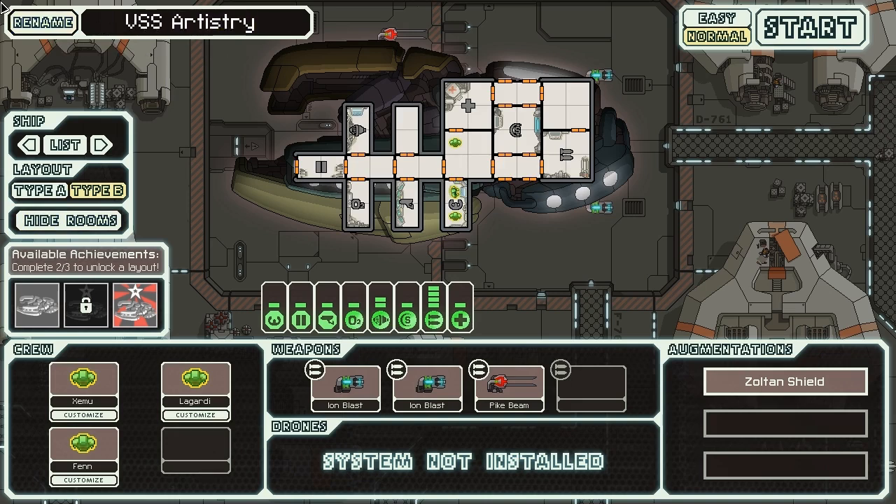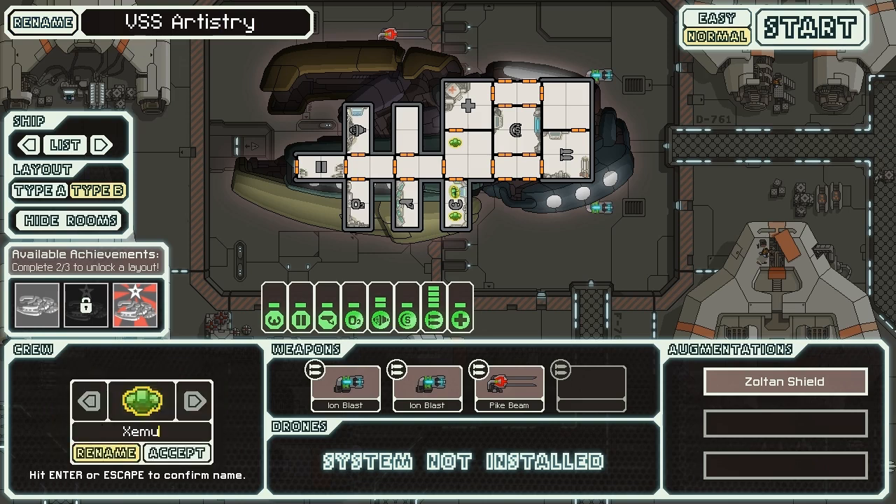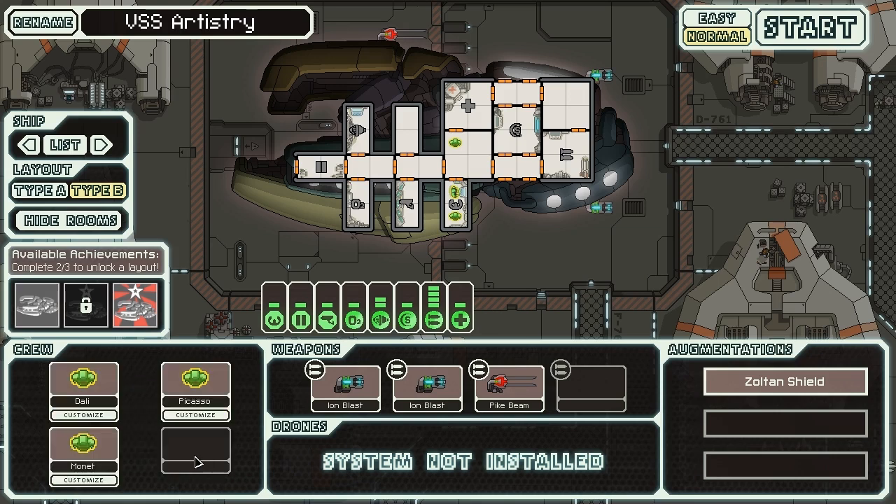Our three Zoltan crew members are going to be renamed. We have Dolly, Picasso, and number three can be Claude Monet. So between Dolly, Picasso, and Monet, we have our crew all picked out.